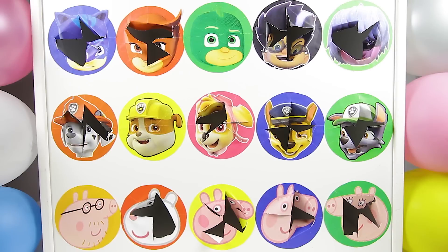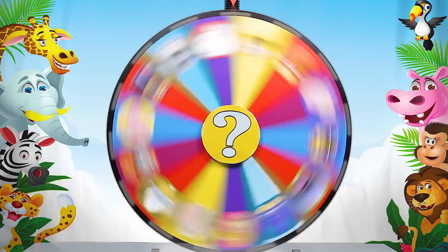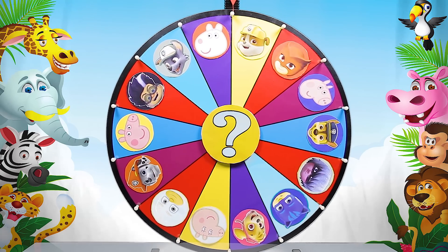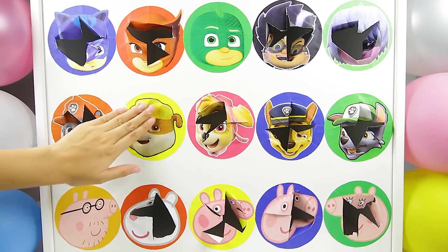Each team only has one character left to open! That means whichever team it lands on in this spin will win the game! Let's spin the wheel one last time and find out! And there it goes! This is so exciting! And it's Rubble — the Paw Patrol team wins the game! Good job Paw Patrol! This game was so close!